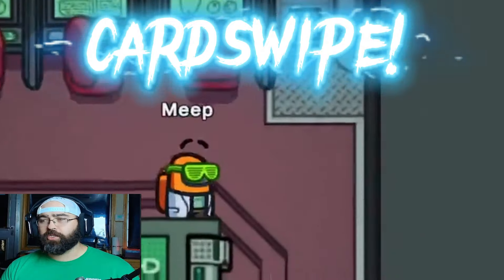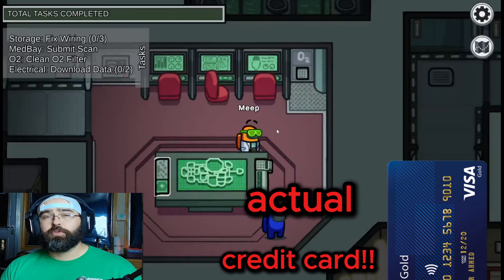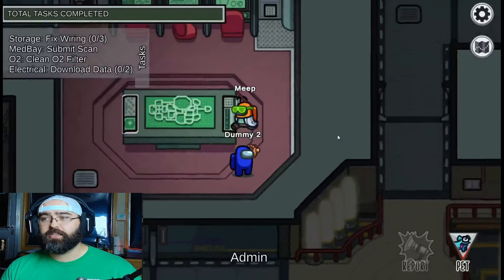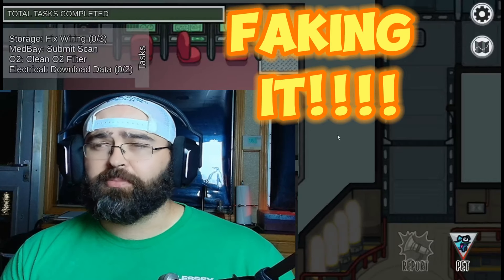The first tip is whenever you come to Card Swipe. If you have Card Swipe, everyone else has Card Swipe. Therefore, if you don't have Card Swipe and you see someone come stand at that position, that's a good indication that they're faking the task and they're probably the imposter.